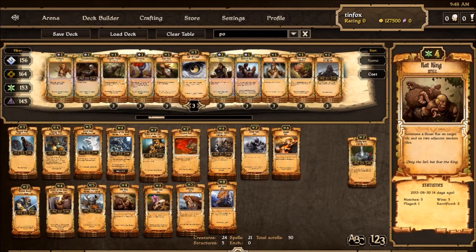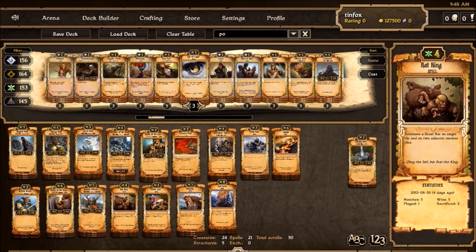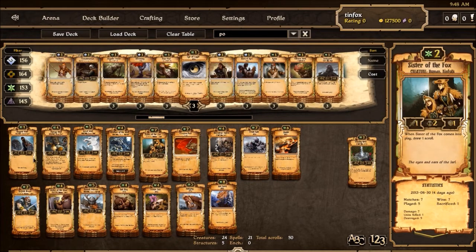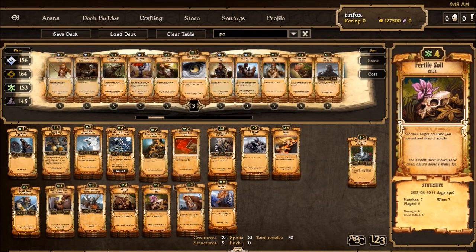Rat King is a new addition I like. It gives you either a buffer when you need it, or that chance to just swarm and capitalize on some of the other stuff in your deck. Here's your sort of draw engine: Sisters of the Fox is nice because it's a creature that can also be buffed by your other stuff, but it's also a good target to sacrifice for Fertile Soil. So is Rat King — Rat King makes good stuff to sacrifice for Fertile Soil. You kind of have 4 things you're willing to sacrifice: Ragged Wolf, Kinfolk Brave, Sisters of the Fox, and Rat King. Other times you'd sacrifice a Mangy Wolf or a Gray Wolf if they're on their last legs.